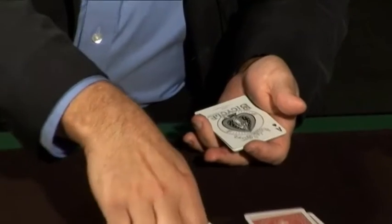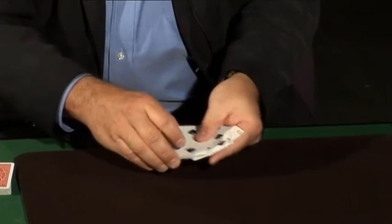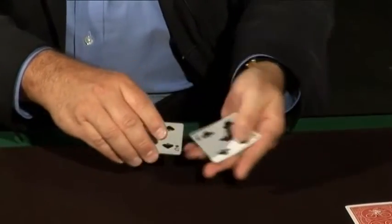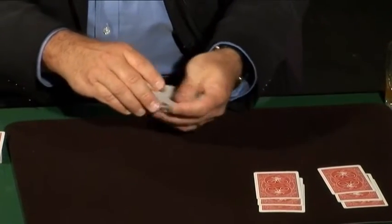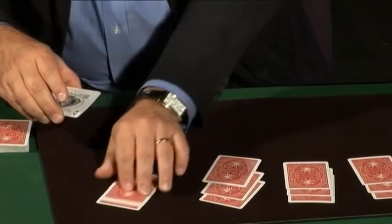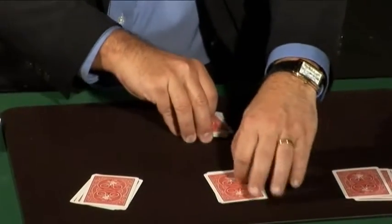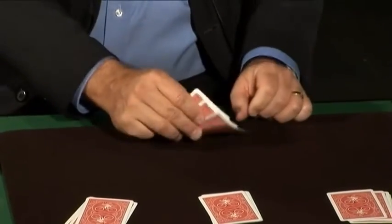I've got four aces and twelve other cards. That's one, two, three, four, five, six, seven, eight, nine, ten, eleven, twelve. And four aces. Square them up. And, of course, I've got all the aces. The judges looked at each other and then they looked at me and said, 'One more time.' I said sure.